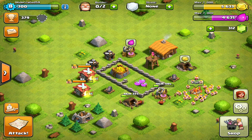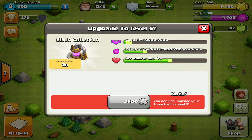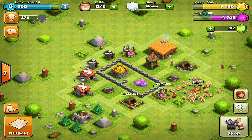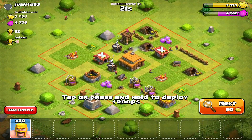Fast-forwarding a little bit — my two elixir collectors did get done to level four, they are max level for this Town Hall. I started up the other two collectors and we have a full army camp, so I'll go back and find another raid.